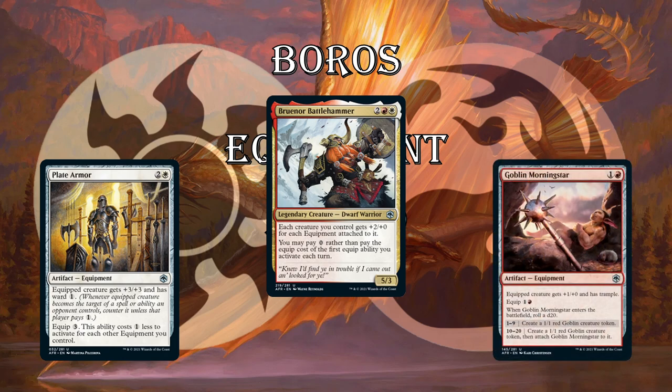Next up, Goblin Morningstar — very important in the Boros and also Gruul decks. It gives your creature +1/+0 and trample. When it ETBs, you get a creature. Over half the time you're going to get a red goblin creature token and attach Goblin Morningstar to it — so it's just a 2/1 trample for 2 mana, which is fine. The equip cost is relatively low for what you get. You put this on Bruenor, and Bruenor becomes an 8/3 trample because of Bruenor's ability, which is going to hit your opponent really hard.